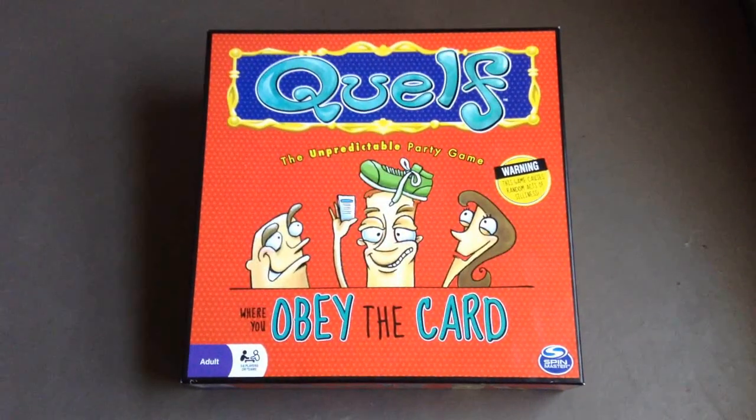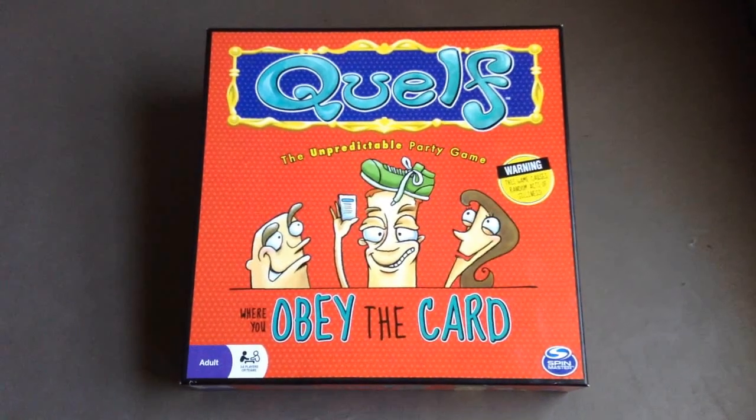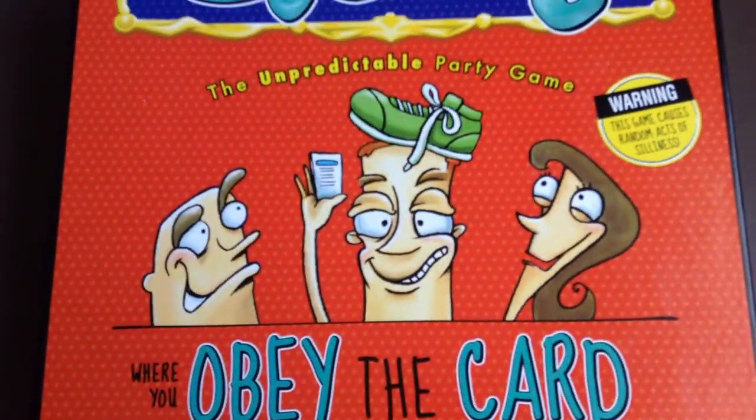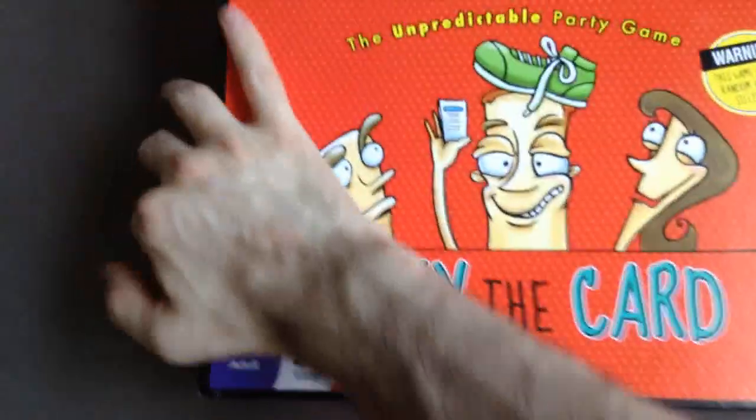What is going on everyone? Today I'm going to teach you how to play Quelf, a game that contains random acts of silliness including balancing a shoe on your head. Apparently the main gimmick is to obey the card. Here are the contents.